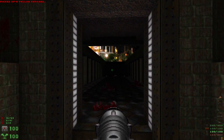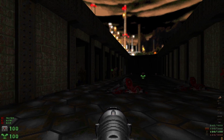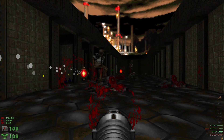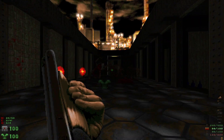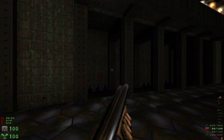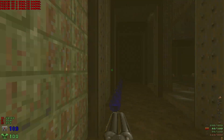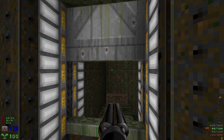Jump back into this room and then the walls on the left are gonna open up. We want to take out these revenants as quick as possible. Then let's grab all the health bonuses on this side, and with the yellow key we'll head in through here.